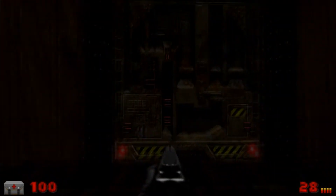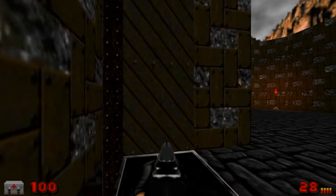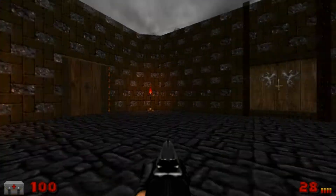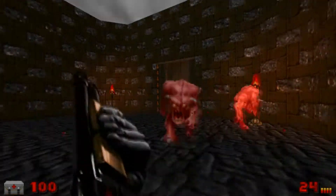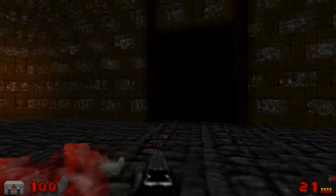We start off with a shotgun and shells, so obviously we're gonna get into some action right off the bat. There's a lift leading up — and that's the yellow door. So far, nothing we can't handle.